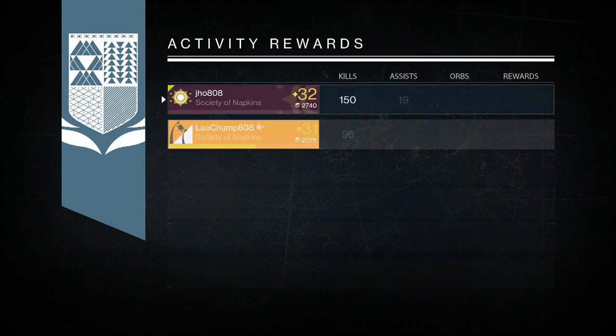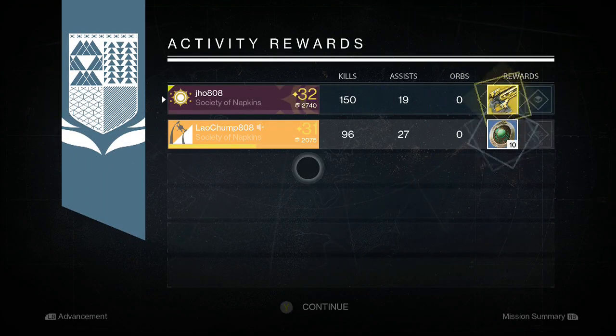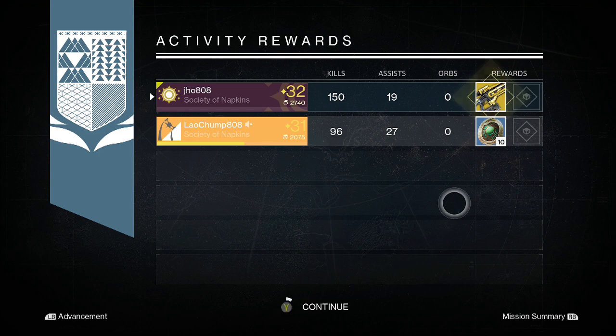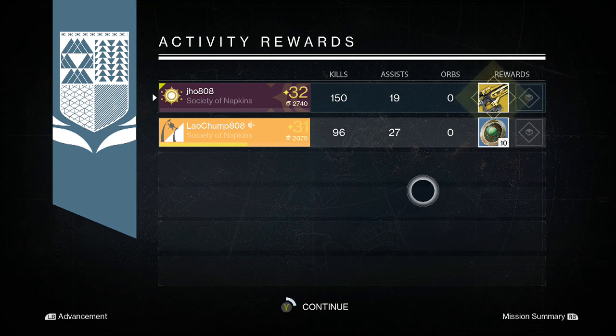Finally, on my last character, my Warlock, I end up getting once again a Plan C — so I got two Plan C's this week — and that Calling Sky Rifle. My friend picks up ten Strange Coins. Not a bad week for Nightfalls overall. I got two Exotics, which is always good, and my friend got a Gjallarhorn, which was pretty cool too.